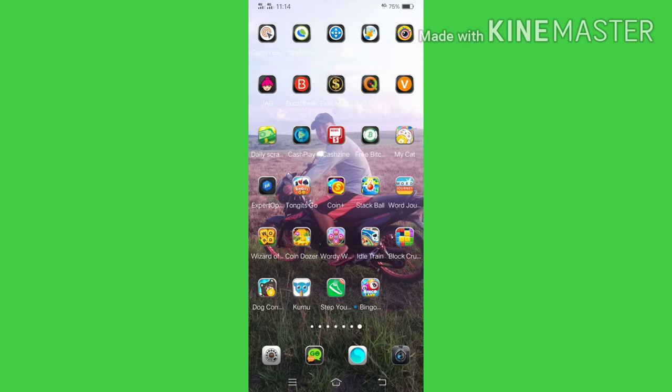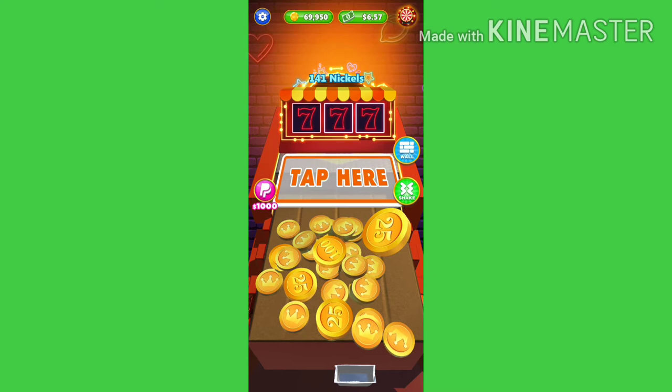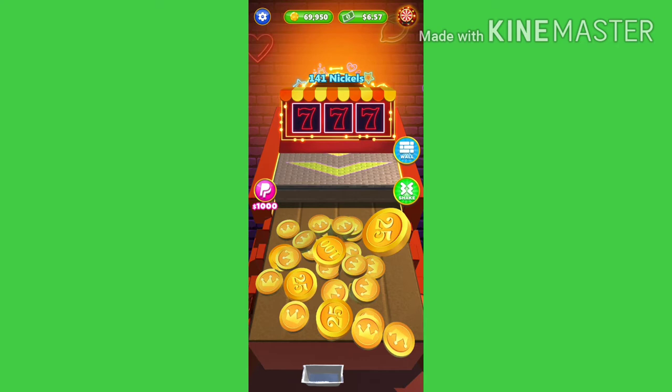Balik tayo dun sa home, then i-open po natin yung Coin Dozer ko. Ito po yung Coin Dozer, click po natin. Ito po yung magiging feature ng Coin Dozer. Makikita nyo po sa taas, meron na po akong 69,950 coins or kaya yung tinatawag nilang nickels. Then meron na po akong available ngayon na 6.57 US dollar.